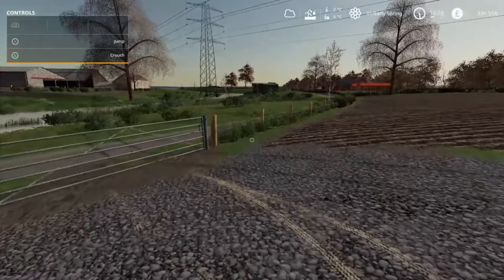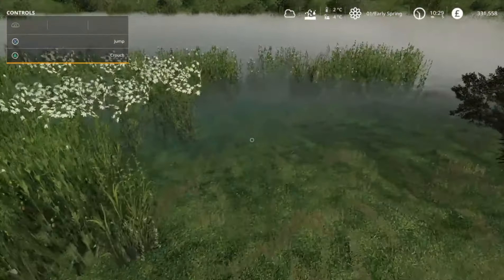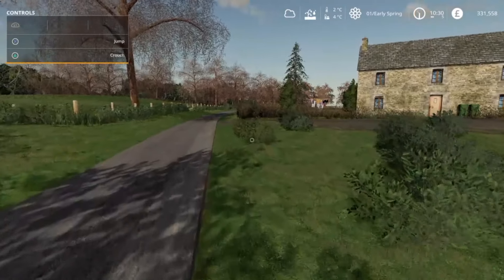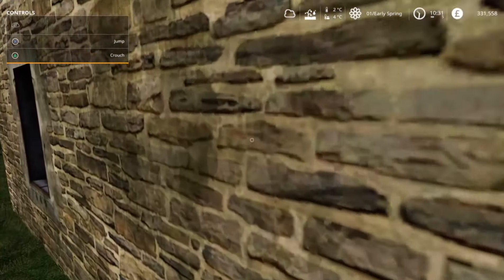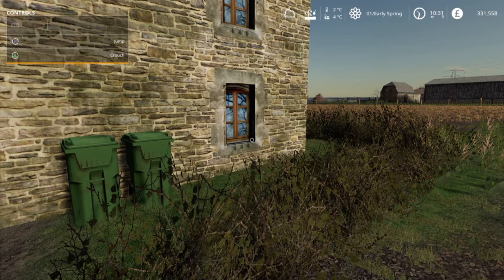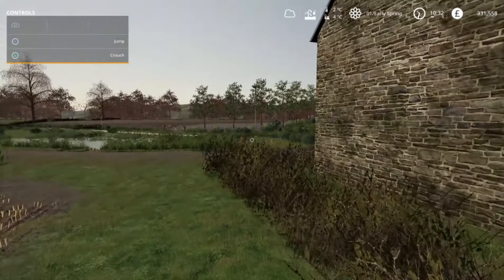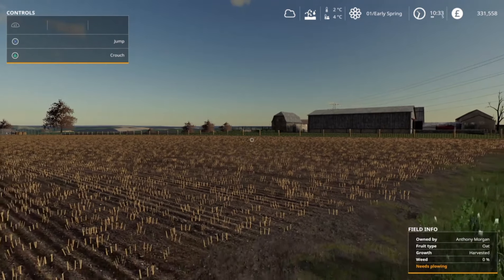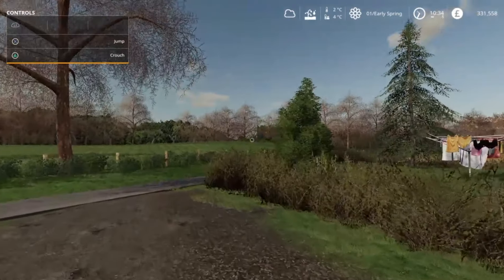Beautiful day, absolutely stunning - early spring, 2 degrees. This water might be ideal to come down and get later, it's right on my doorstep. Bus stop is quite a way away but we'll get there. There's a nice house here - I think it's Margaret Biggles. She's not in though - probably shouldn't just go straight to her window. Anthony Morgan owns this field next door - not for long, because I've got eyes on it. But I need to earn some money first. Let's get down to the shop and get this equipment so we can get today started.